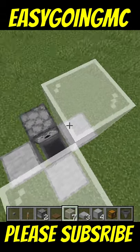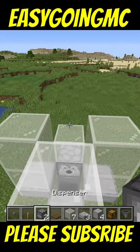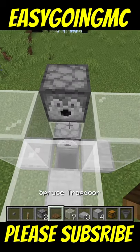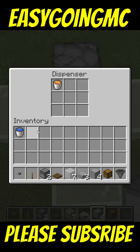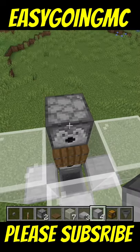Next go up by two glass on all the slabs. Go up by one right here and then place a dispenser right there and put a trapdoor on this block. Next thing you want to do is put a lava bucket in the bottom dispenser and a water bucket in the top.